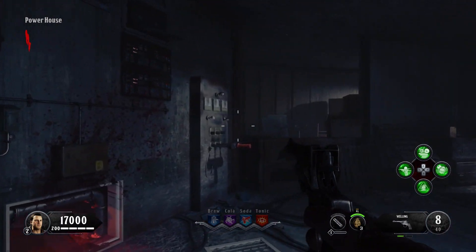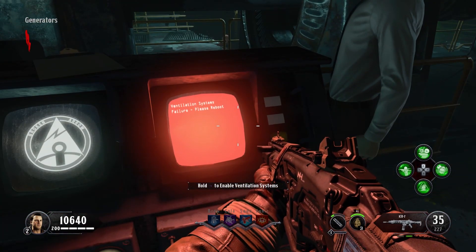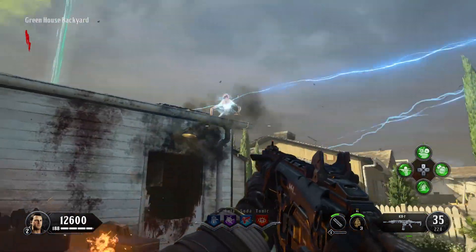The main objectives here are to turn on the power — duh — and then turn off the gas in the bunker. There's nothing here that you probably haven't already seen before in other zombie maps, so let's not waste any time. Let's just get going.